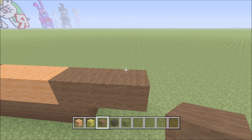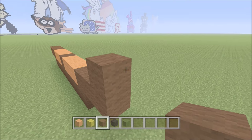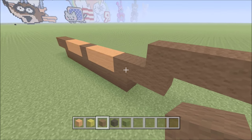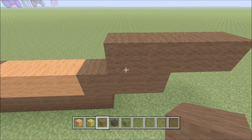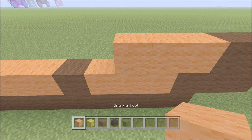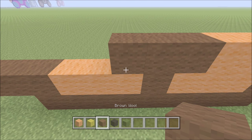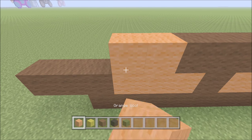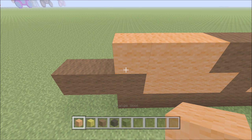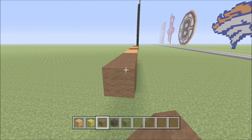Let's go ahead and move up here on the right-hand side. We're going to build up directly above this brown with one block of brown. To the right of it, add two brown — one, two. To the left of it, add one brown, followed by three orange — one, two, three — then three brown — one, two, three — followed by three orange — one, two, three — and then four brown — one, two, three, four.